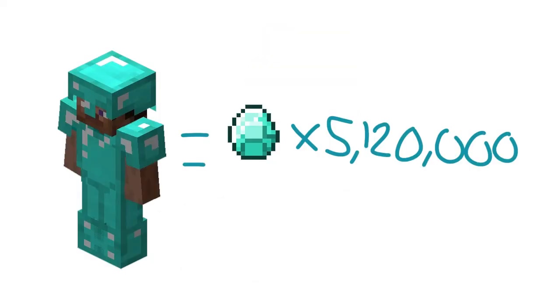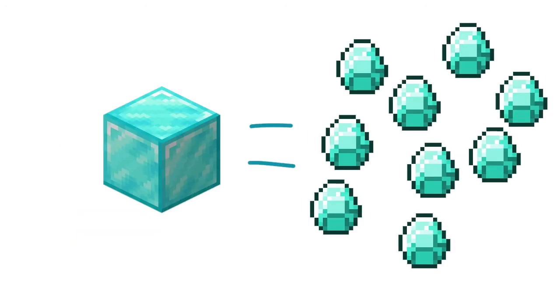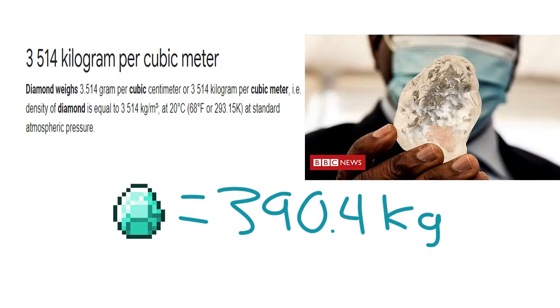A tier 12 perfect armor set costs 5 million and 120 thousand diamonds. That is a lot of diamonds. One diamond block consists of 9 diamonds. Considering a diamond block weighs 3,514 kilograms, we can assume that one diamond weighs 390.4 kilograms, which is already 628 times the weight of the heaviest diamond ever found.